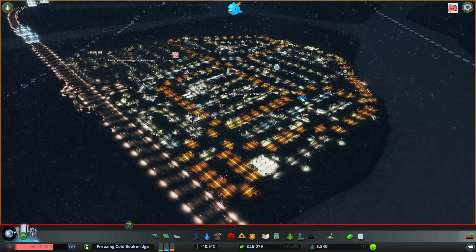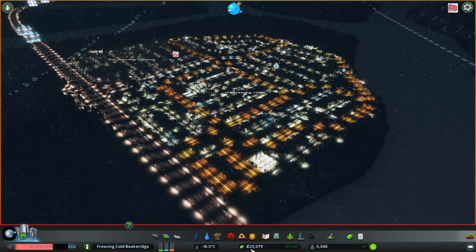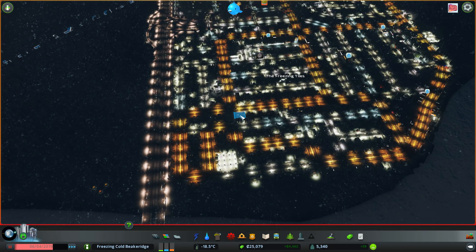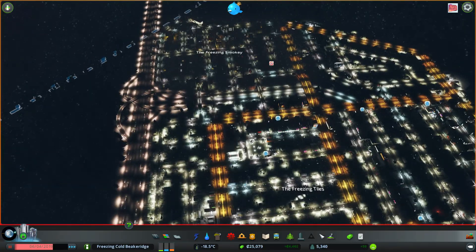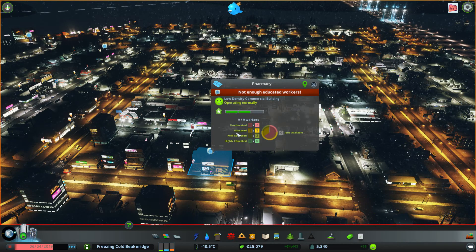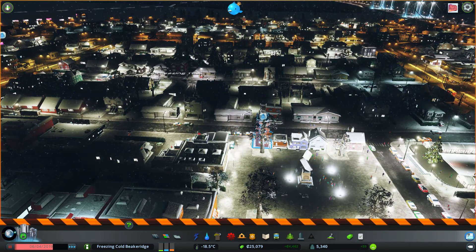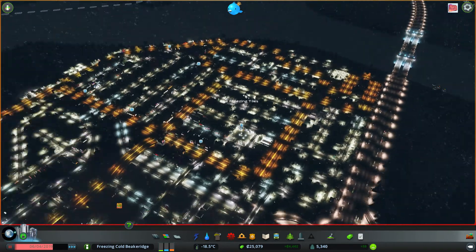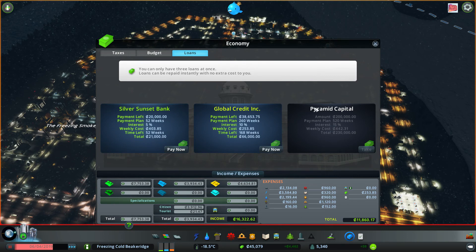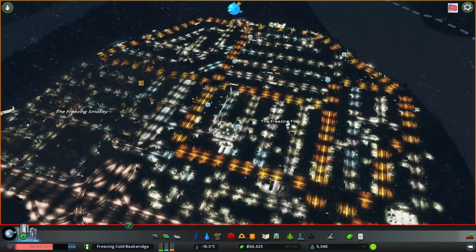So I said I would start this episode once I had enough money for the tram depot, which is $40,000. I'm not quite at $40,000 yet, but there are a lot of commercial shops here wanting educated workers — there are not enough educated workers. So I'll come in here, take a loan to get that second one, use that to pay off the main $60,000 loan, which I'll then take again. So I'm now at $66,000.